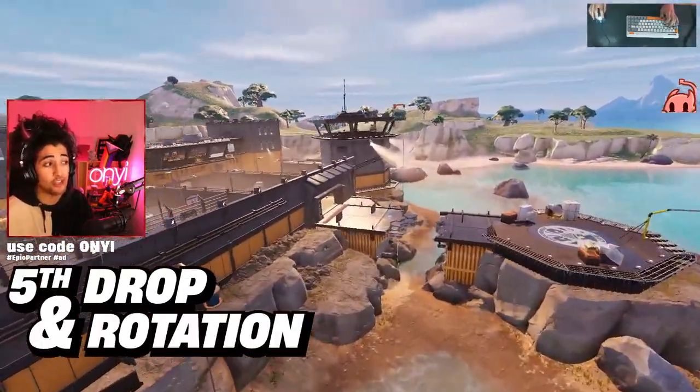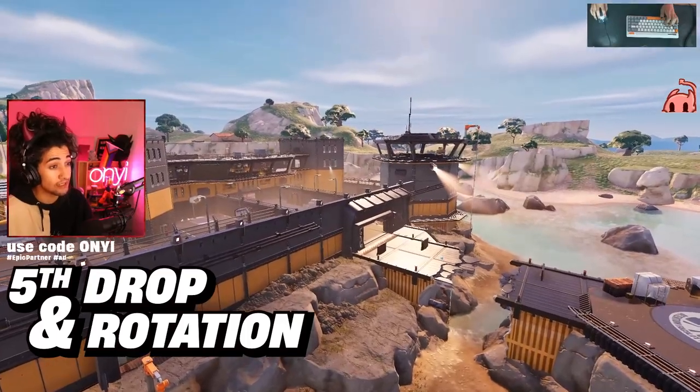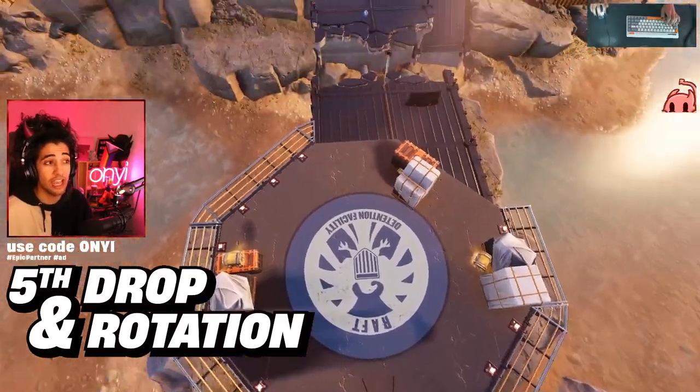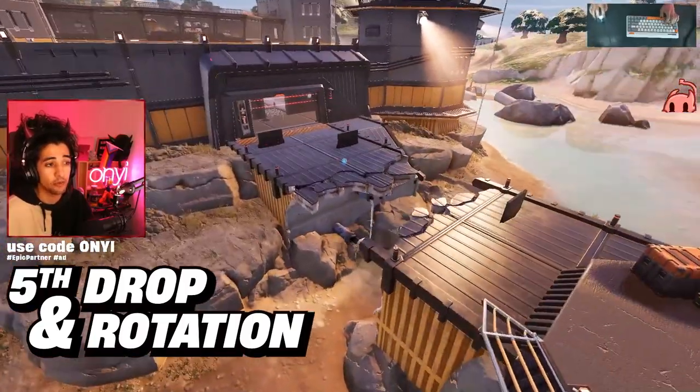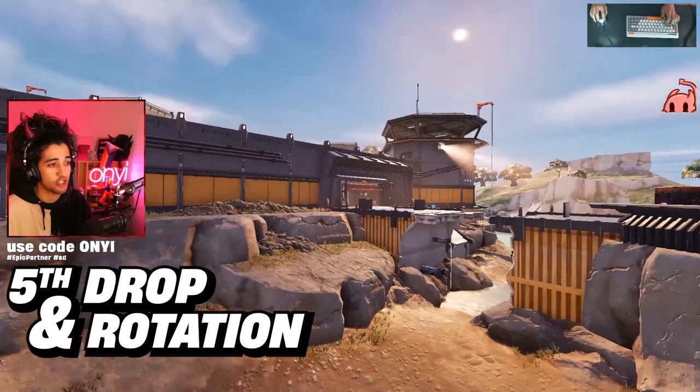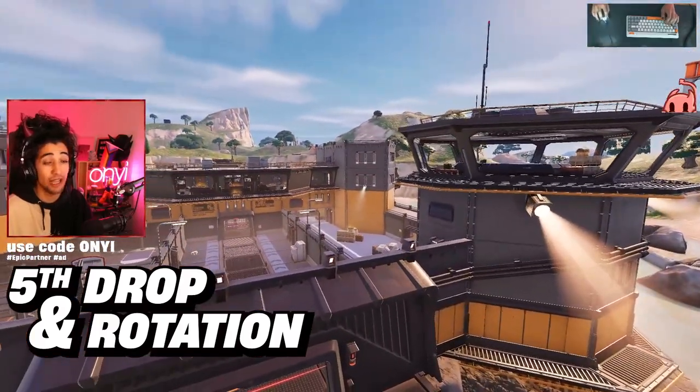A great backup location, if your location gets stolen and you're late to the drop, is this little helipad here. It's got two potential chest spawns and a floor loot spawn, and typically some heals across the bridge. I normally like to loot this up, jump down this bottom section, and then push into my standard loot path.